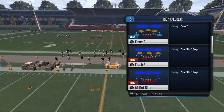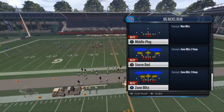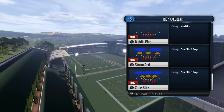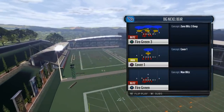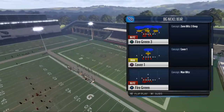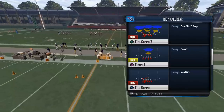We're showing you how to get some pressure from it. We're going to be showing you our zone blitz today. We showed you our man blitz yesterday. Today we're going to be showing off our zone pressure. The play that I like to use for the zone blitzing feature here is Storm Red. You can also use Fire Green 3. All these plays work — the setups are universal to the play. We'll actually show it out of Fire Green 3 since our man blitz was the Fire Green.